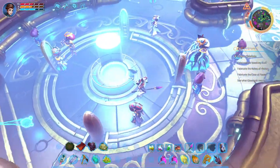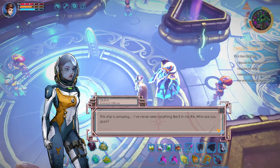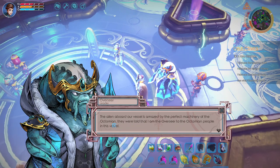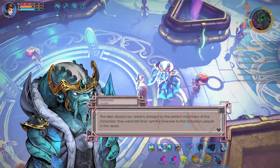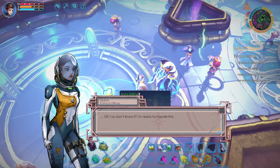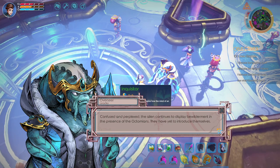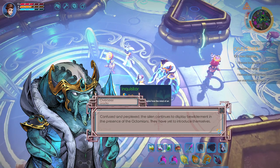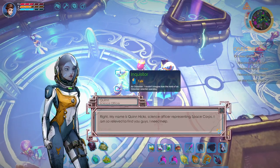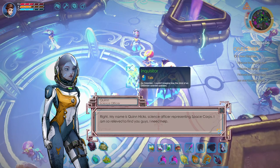And now let's do the dialogue. This ship is amazing. Well, listen to it - I've never seen anything like it in my life. Who are you guys? My name is Quinn Higgs, science officer representing Space Corps. I am so relieved to find you guys - I need help.